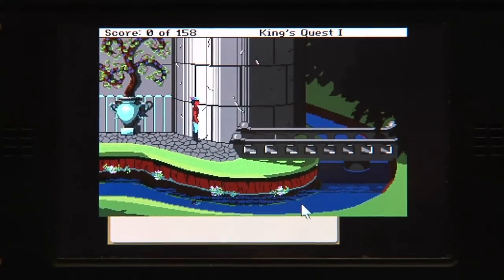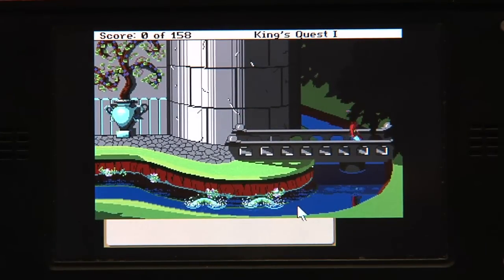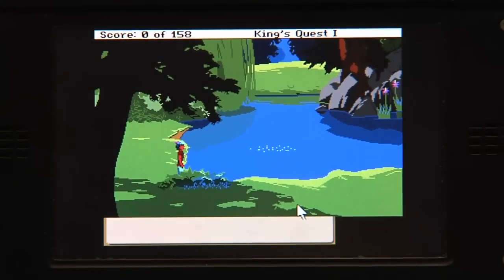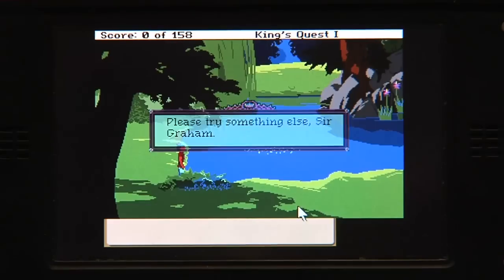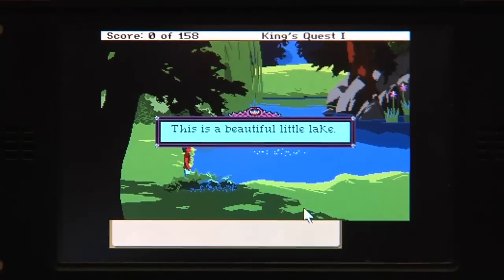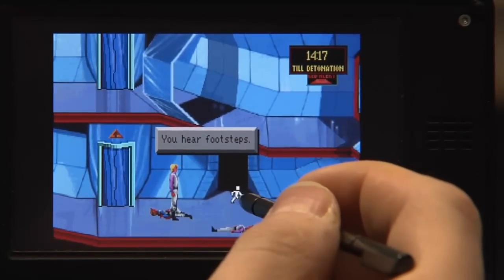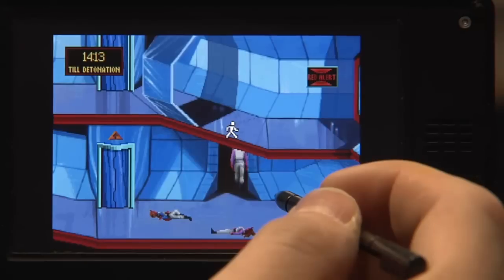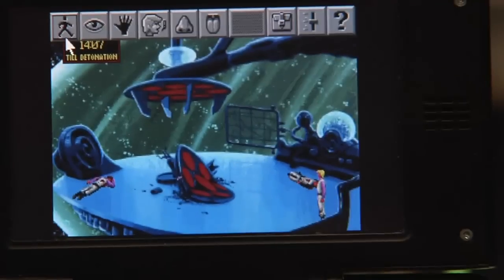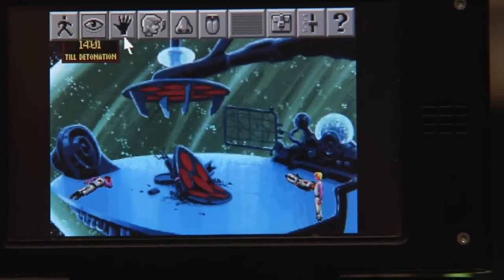Besides LucasArts games, you can also play Sierra games. Here's a remake of King's Quest 1 — the nice thing is I can control my character with the D-pad and use the keyboard for typing commands. Next there's a VGA remake of Space Quest 1, also working with the touch screen, or I can move the character with the D-pad. I can press a key to bring up the menu and use the D-pad to select my action symbol and click with the mouse — so with the D-pad and touch screen it can be played pretty well.